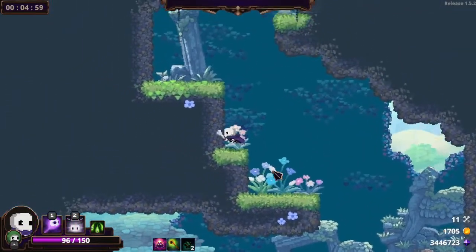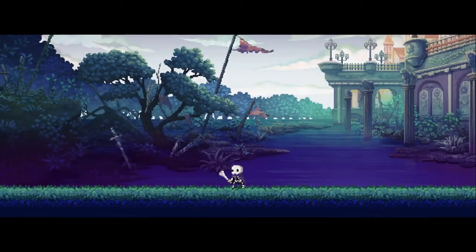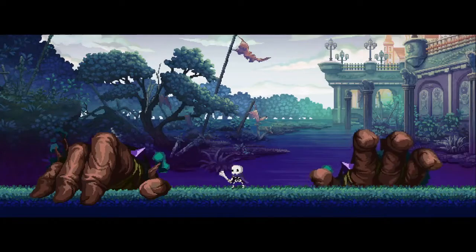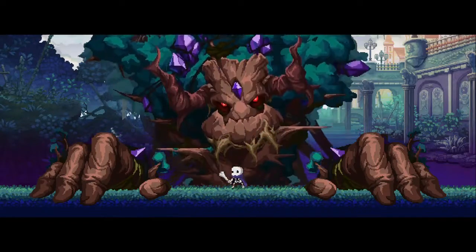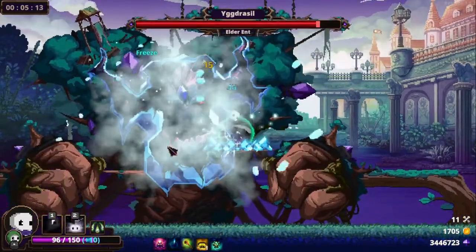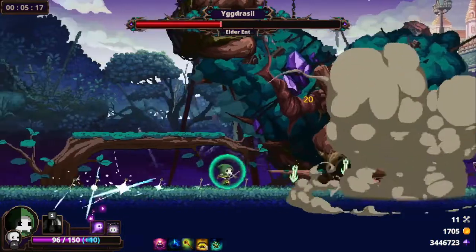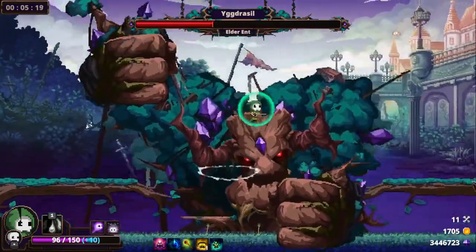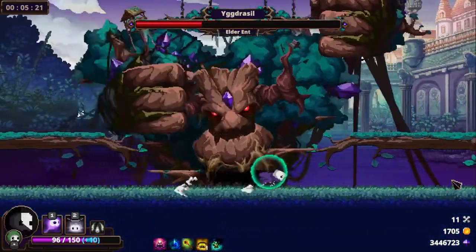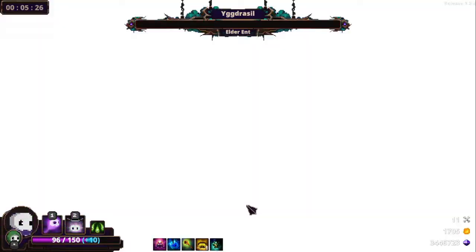Let's go fight Yggdrasil, who is just in our way. He insists on getting in our way — it's an unfortunate part of him, it's kind of his job. Hey, how's it going buddy? Yeah, you're a little upset, I can tell. It's not my fault, you shouldn't take it out on me — I didn't do anything.